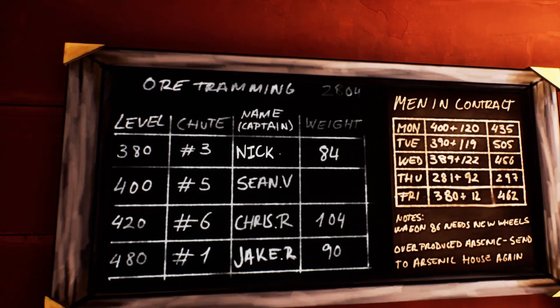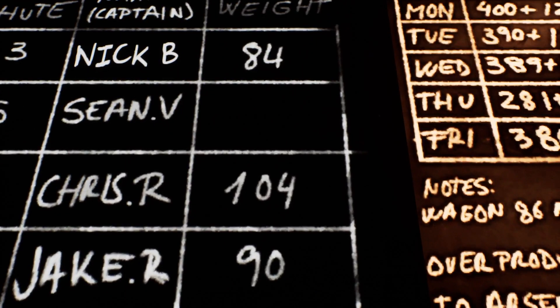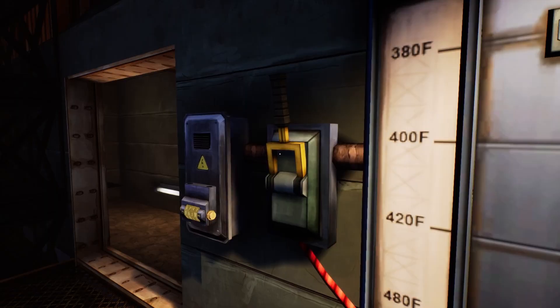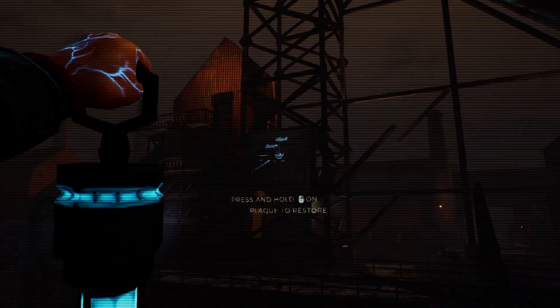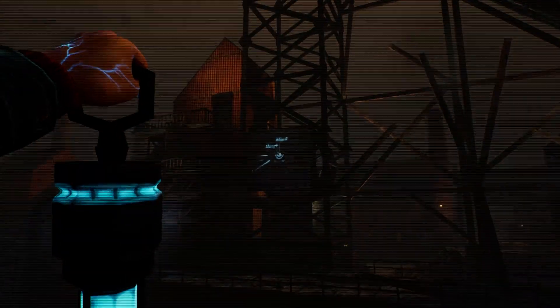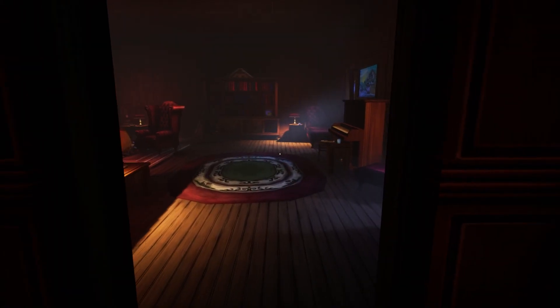For the all tramming projector, fill out this blackboard with information from sheets dotted around the place — they have key information so it's worth picking them all up. Then turn some wheels on this ventilation unit and flip the switch. You also need to pick up a lamp for a later projector — rebuilding this gives you a path up to the next one.